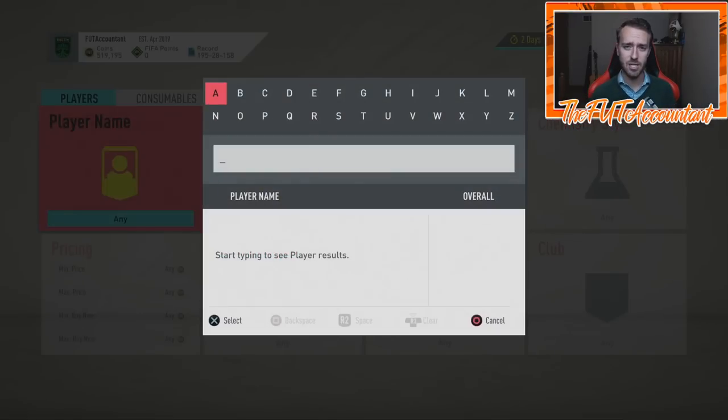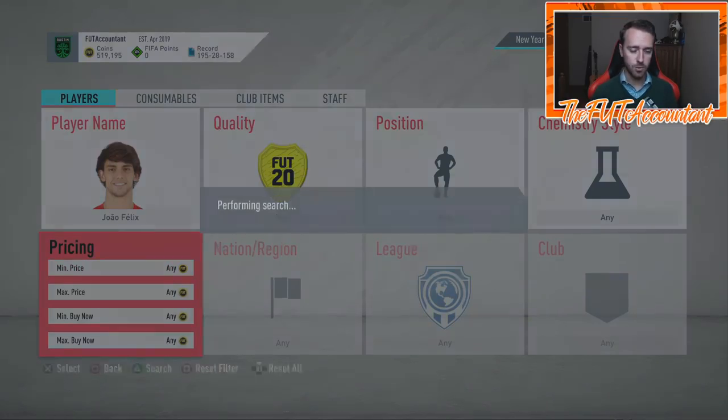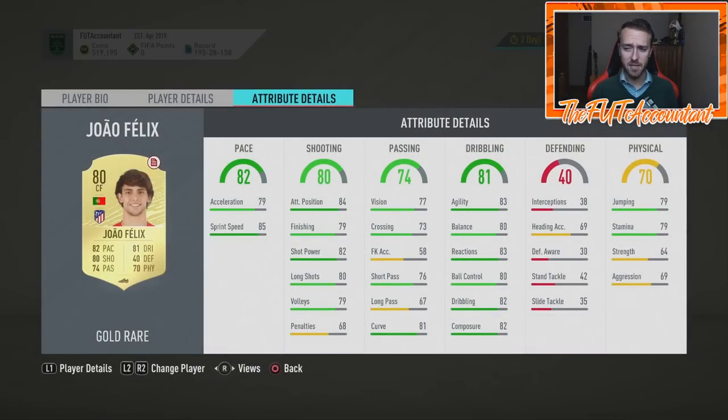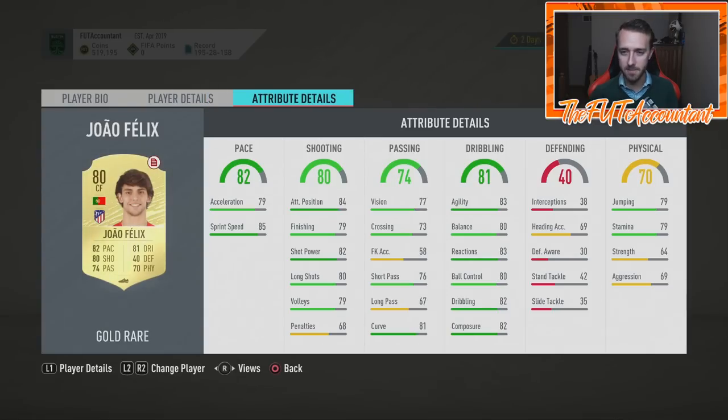Let's talk about Joao Felix. His gold card — he's got the Ones to Watch, hasn't played that great all year, hasn't got any upgrades. He had huge hype early on and was very expensive, and people said he was insane at the start. I would say he is the favorite to be the star headliner in this promo and he's going to have so much hype.